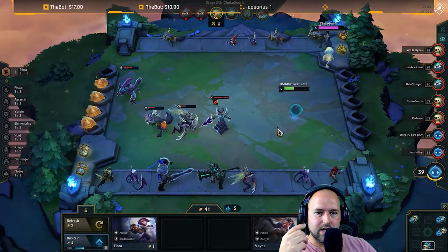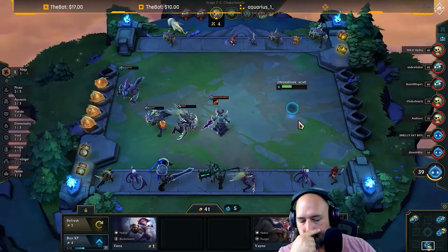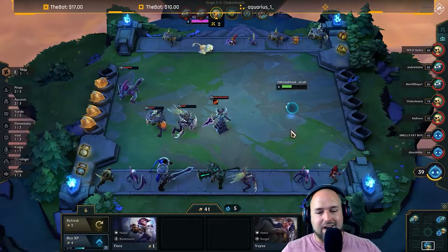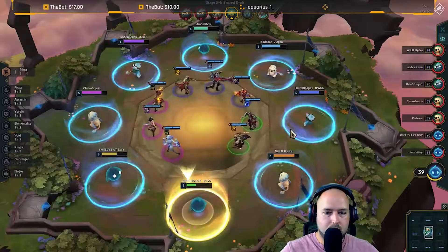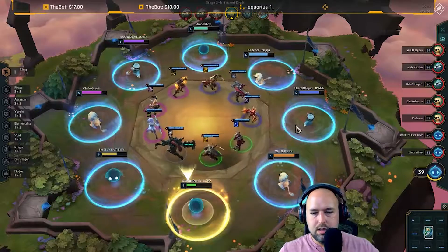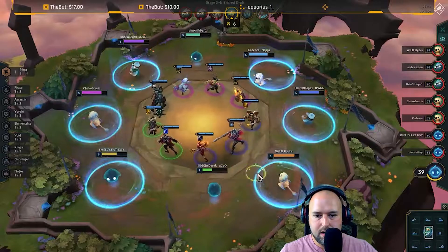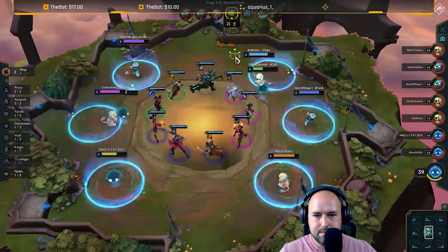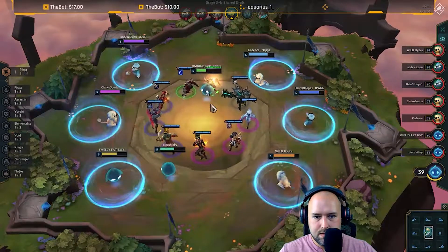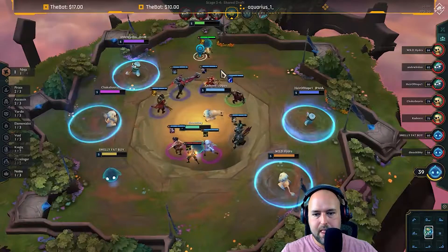We're gonna have to start doing something here, so hopefully we'll get a decent carousel pick. Part of my problem in the carousels is I don't even know what all the champions' abilities are yet, so that makes it a little difficult. Do we want the Pike with the spatula? I kind of feel like we might. We'll take Pike for the spatula — and since we're using him.